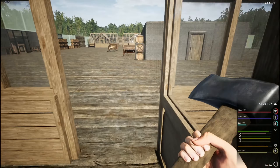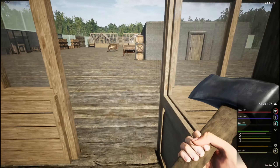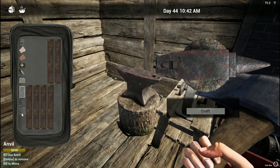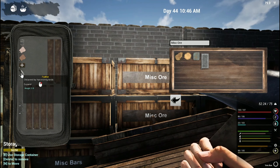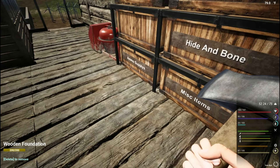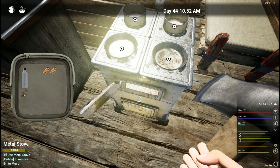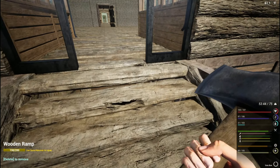This should be ready - miscellaneous bars and orders can go in here for now, others go over here. All right, so we have nails again. We have a chicken. All right, we're working on the greenhouse.